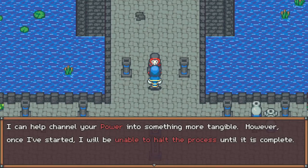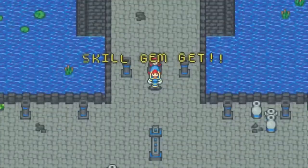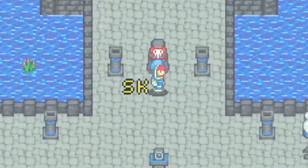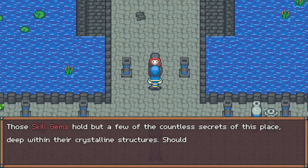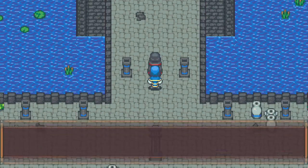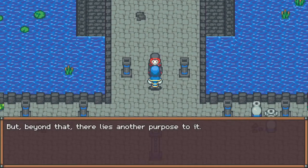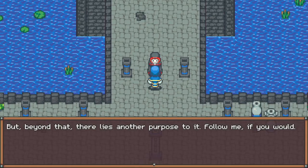I can help channel your power into something more tangible. However, once I've started, I will be unable to halt the process until it is complete. Now reflect upon the difficulties you've overcome thus far - the enemies you've bested, the wounds incurred. I get a skill gem from the power I have saved up over time by beating enemies. Those skill gems hold but a few of the countless secrets of this place. Should you come across a fire with which to rest, you may find them most useful. The power you find throughout your adventures will have more than one use.